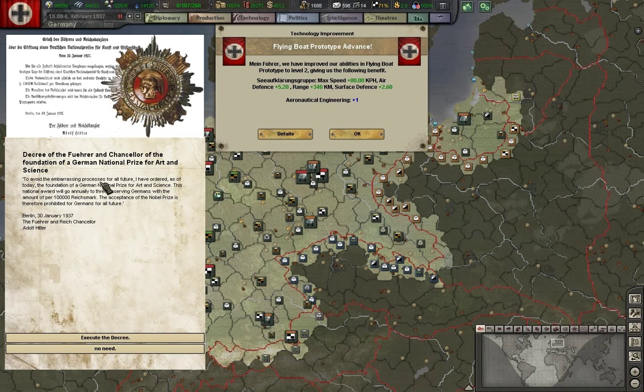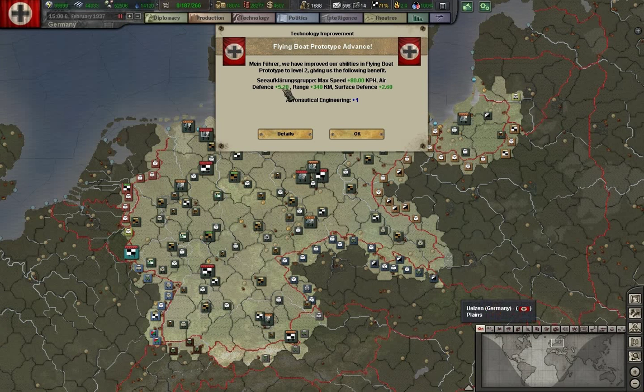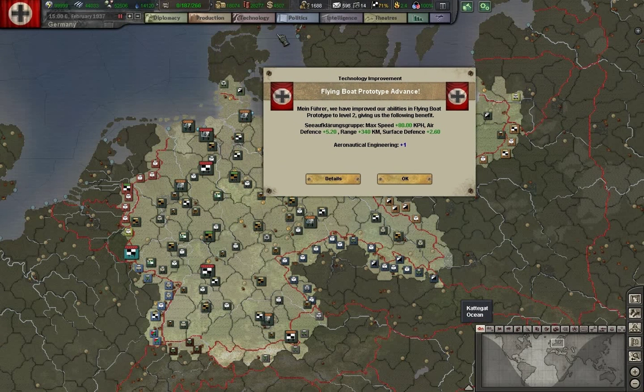Since we've forbidden Germans from accepting the Nobel Peace Prize, Germany — Hitler, Nazis, however you want to say it — decided to come up with their own version. This will lower dissent, which is good because we have a bit of that, and gain a little popularity, at a small cost of money. Sounds like a good plan to me. Flying boats prototype advanced — that's very good.